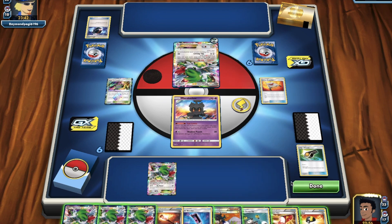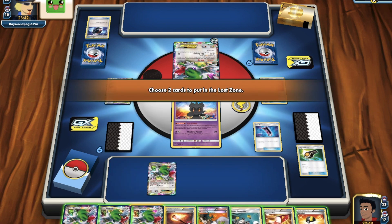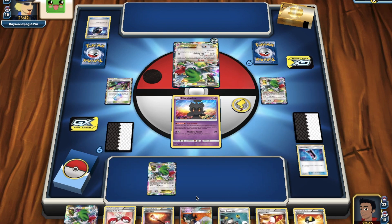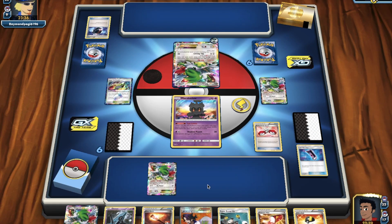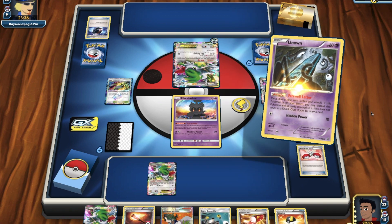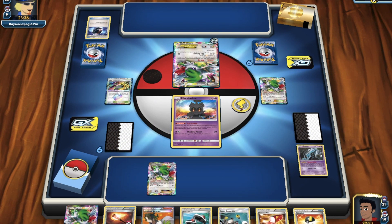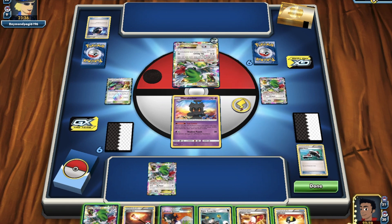So at this point our draw cards are pretty limited. We're going to start trying to Lost Blender, maybe to try and Shaman. We want to get our hand size down. Buddy Buddy is completely undoing our opponent's Battle Compressor — which is really effective, because if our opponent has no Night Marches in the discard, they can't do any damage. We can get that Unknown back and hopefully draw more cards. Really the goal is just to draw the whole deck. At the moment it looks like we've got 21 cards left in deck — so we just got to keep drawing.